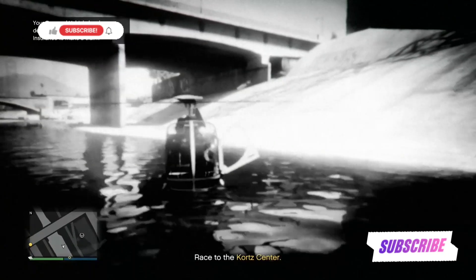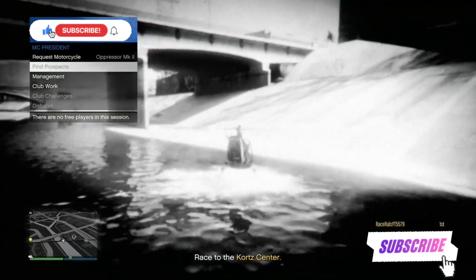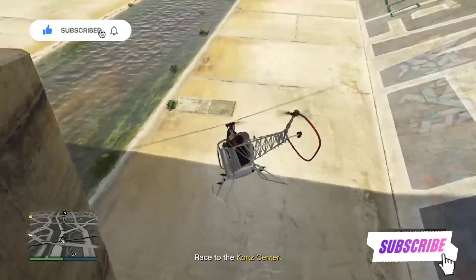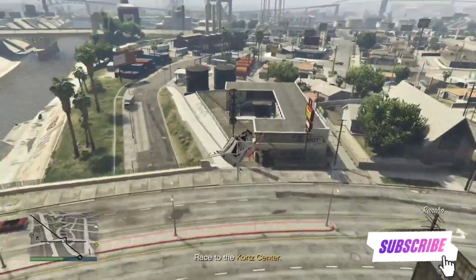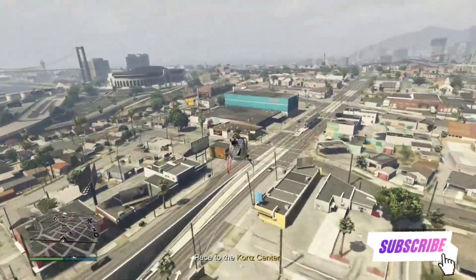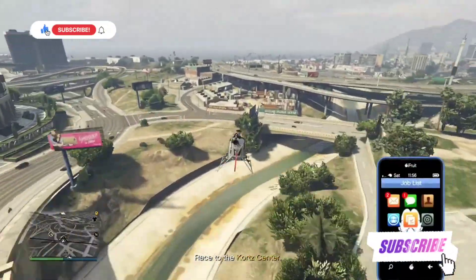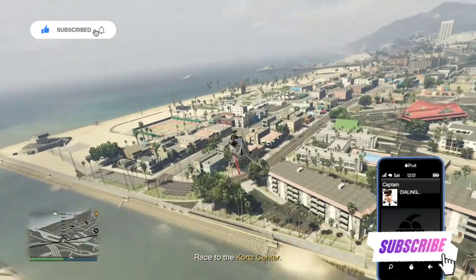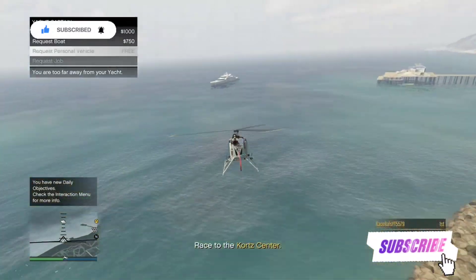Now make your way to your Sparrow. To make this super fast, bring up your interaction menu again, go to your Motorcycle Club and call out the next bike on the map — you should respawn in your helicopter straight away and your Sparrow should be ready to go. Now make your way all the way to the yacht. When you're making your way over to the yacht, make sure you call your captain — get your phone up, call your captain, and get ready to request any vehicle from your garages. Not specialty vehicles sadly, but any vehicle in one of your garages.